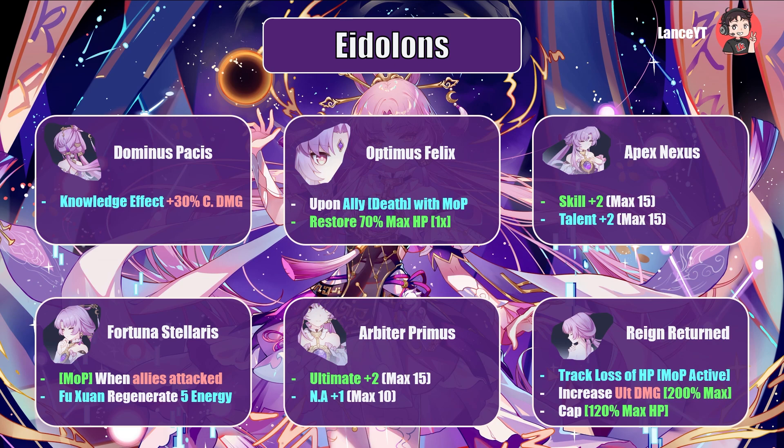E3 raises her skill and talent by 2 levels, maxing at level 15. E4: when allies are under Matrix of Prescience and are attacked, Fuxuan gains 5 energy — helping survivability by granting restore stacks more often, and potentially removing the need for an energy recharge rope. E5 raises her ultimate by 2 levels and normal attack by 1 level. E6: once Matrix of Prescience is activated, it tallies total HP loss by all team members, and Fuxuan's ultimate damage increases by 200% of that total HP loss, capped at 120% of her max HP. The tally resets once the ultimate is used — if you're running sub-DPS Fuxuan, you'll definitely need E6, so good luck to your wallet.